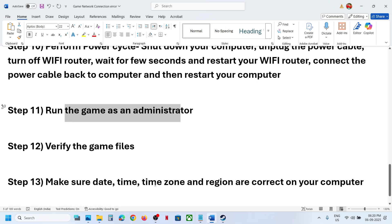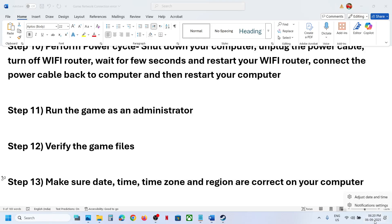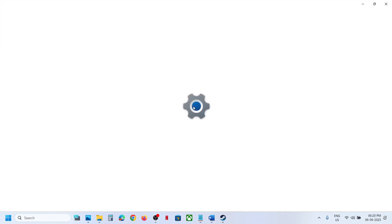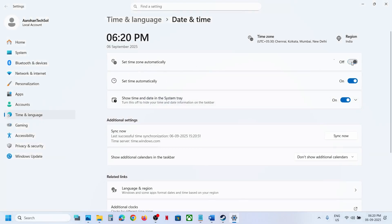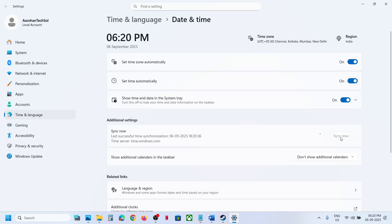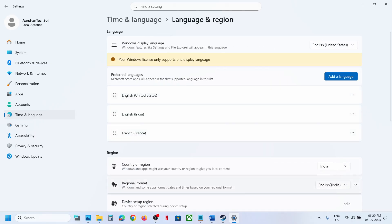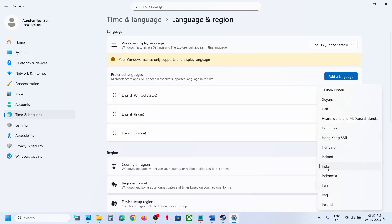The next step is to make sure your date, time, time zone, and region are correct. Right-click the clock in the bottom-right corner, click Adjust Date and Time, and ensure that 'Set time zone automatically' and 'Set time automatically' are both turned on. Click Sync Now — this is important. If you receive any error in red, click Sync Now again. Then go to Time and Language, then Language and Region, and make sure your country is correctly selected.